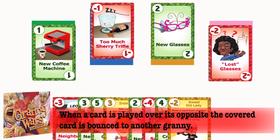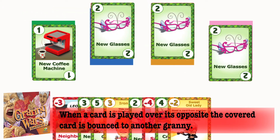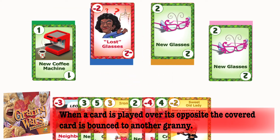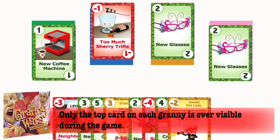When a number is played on its opposite — in this case a negative two is placed on a two — then the player moves the covered card to another granny. This is called bouncing a card. There can be no more than one bounce in a turn. Only the top card on a granny is visible. Once a card has had another card played over it, it is stuck on that granny for the rest of the game.